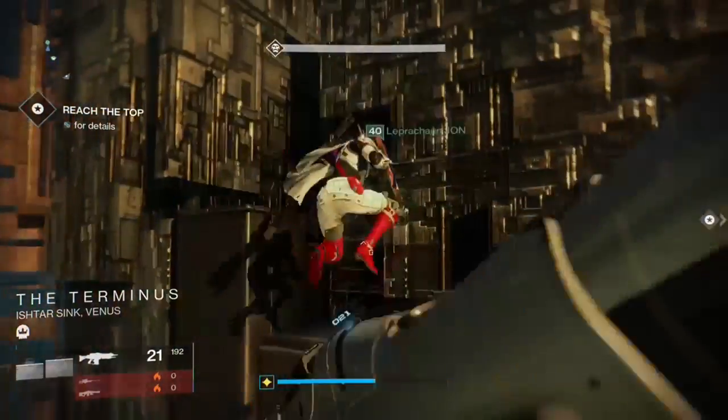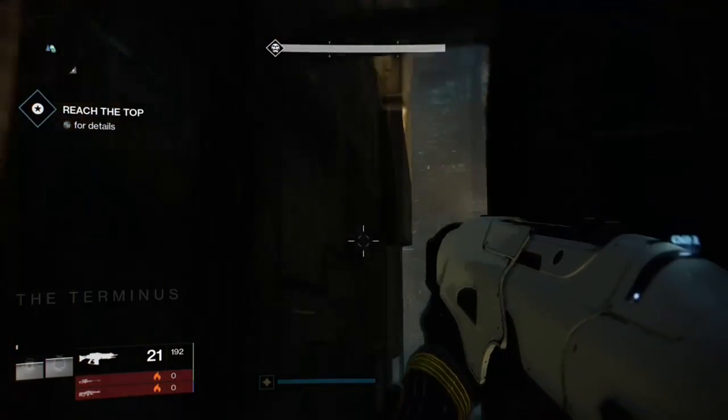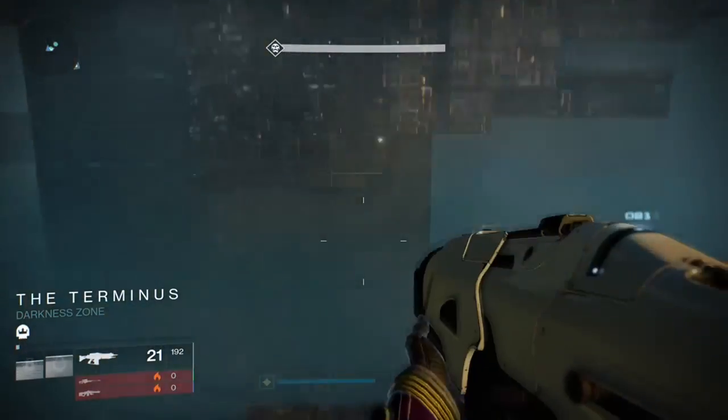So what we do is we decide that we're gonna go left and we're gonna jump up on this little pillar thing here. And across from there you can see that there's a little platform, so it gives you a little cover.